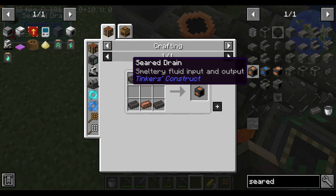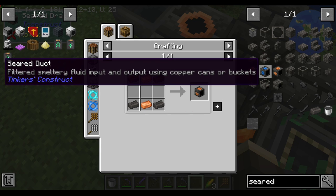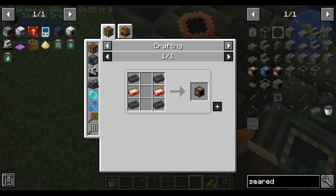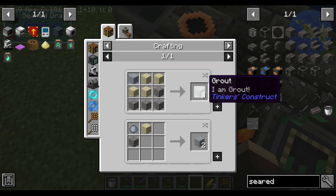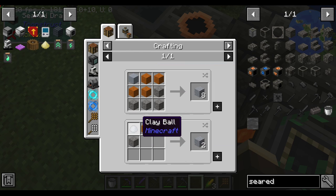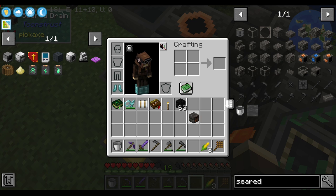Seared drain is your fluid; seared chute is your item. There's also a seared duct version of your fluid input and output, using copper cans or buckets. But in order to make any of this stuff, you need seared bricks. Seared bricks are made in the exact same way using grout — which is also a pun on Guardians of the Galaxy. It's easy though: sand, clay ball, gravel, and just any crafting table. Put it in there, get as many seared bricks as you need.